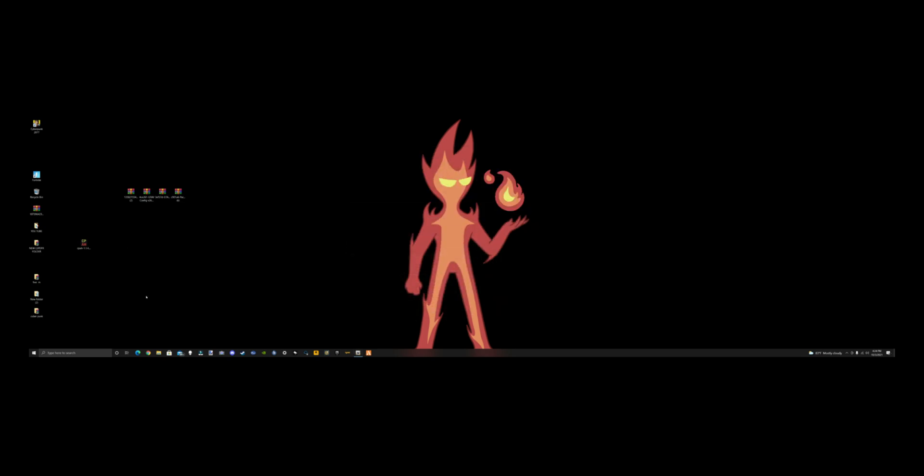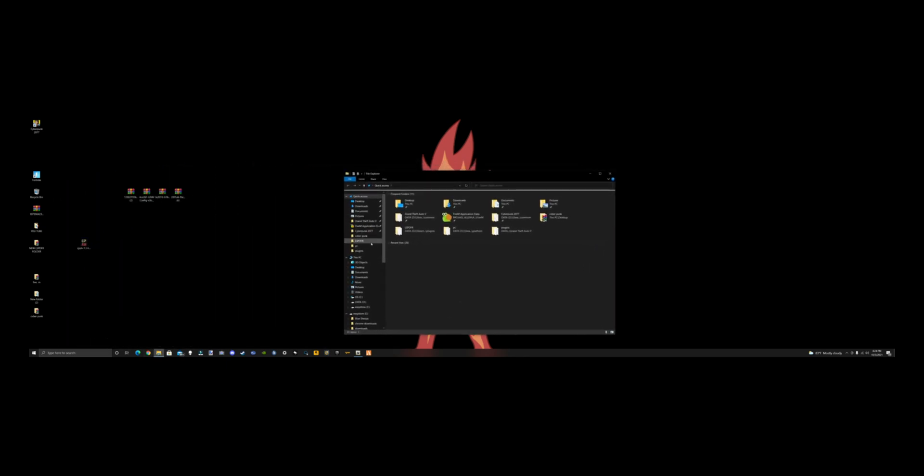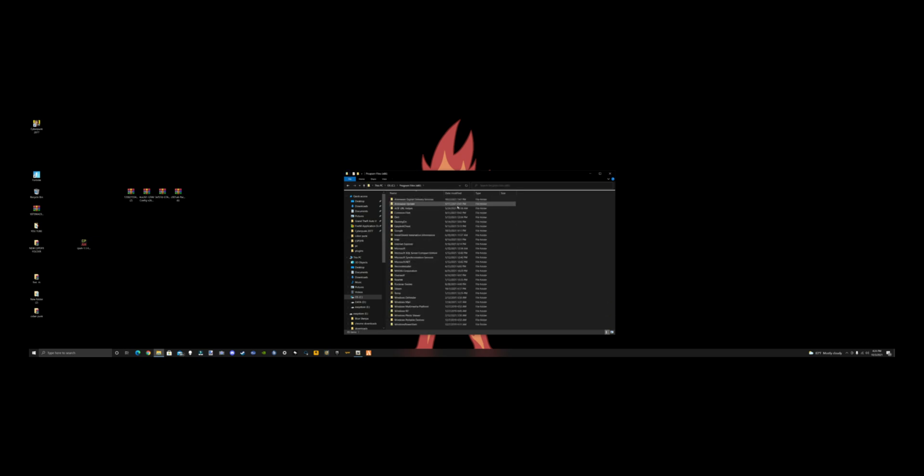Close out of that, then send the game config window to the taskbar. Next we're going to open our main GTA directory. Where that is depends on your setup — mine is on my D drive. If you use Steam it'll be under Steam library, Steam apps, common, Grand Theft Auto. Some people have it on C or E drive, so just navigate accordingly.